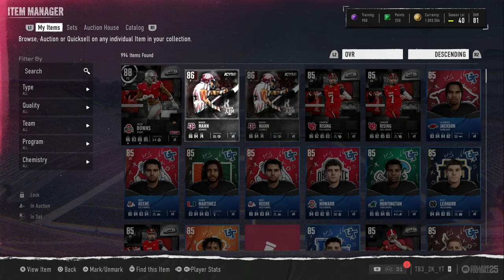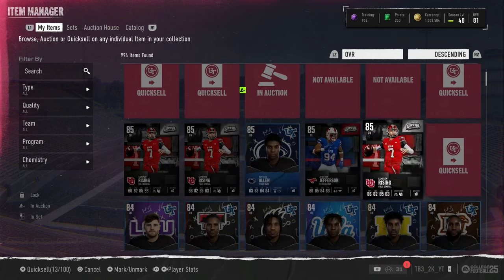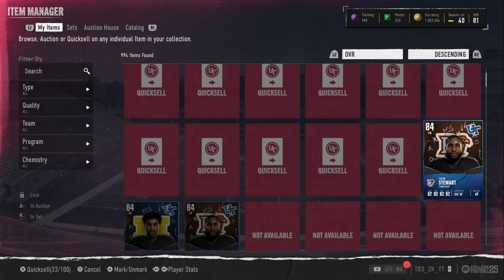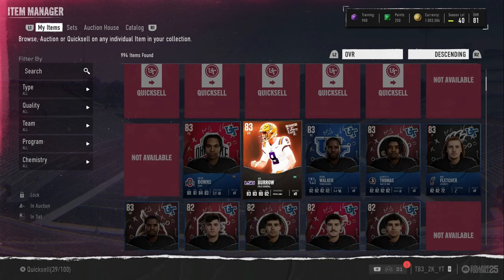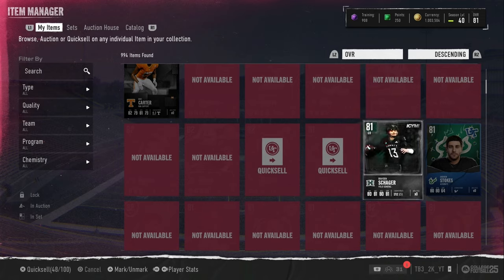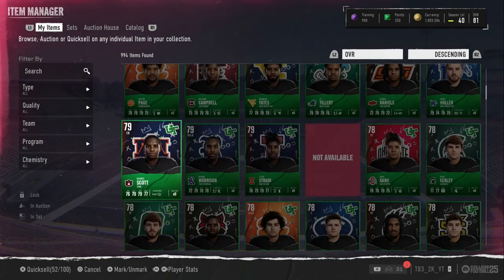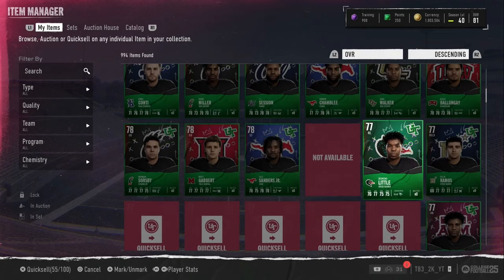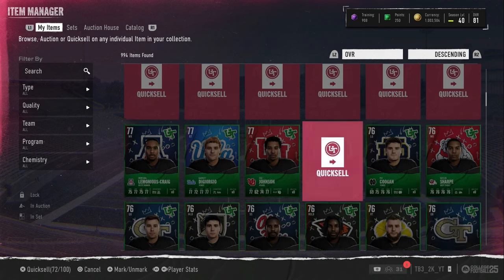Let's go through all of our stuff we have to quick sell. We have lots of 85s, 86s, 84s — there's plenty of training in here. Hopefully we can get some 87s. Let's get all these cards quick sold. We'll include some 77s from other openings like recruit packs and all that stuff.